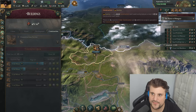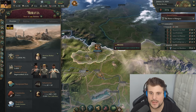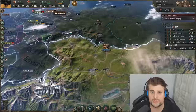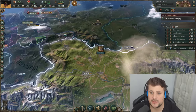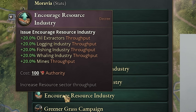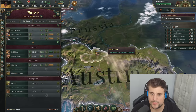We're at max capacity for the coal mines in this specific region. We have 100 authority, so what I'm going to do is remove one of the consumption taxes on porcelain, right-click here, and embrace the resource industry, which gives 20% extra throughput for mines. Therefore, we're producing all the coal within this one region.